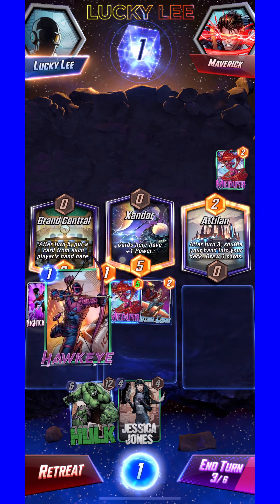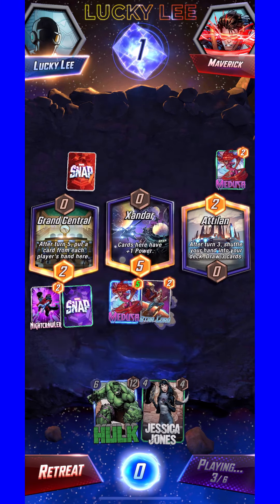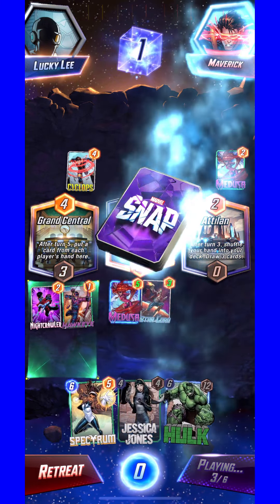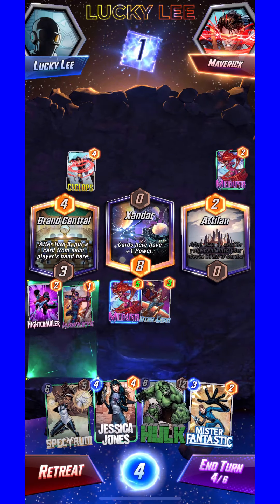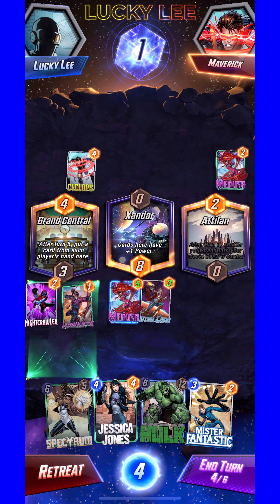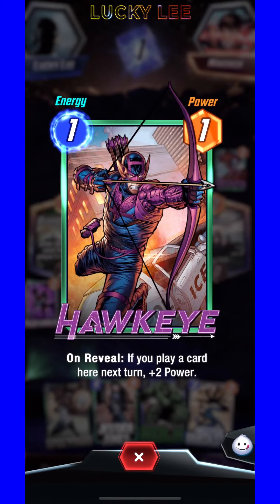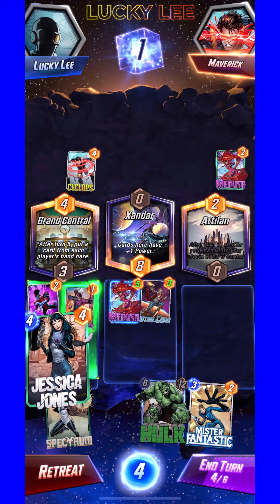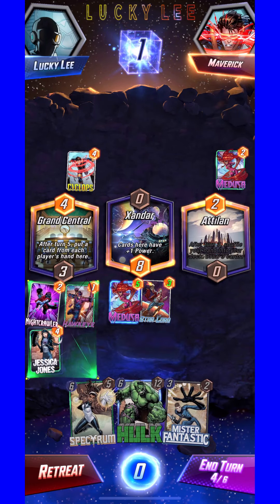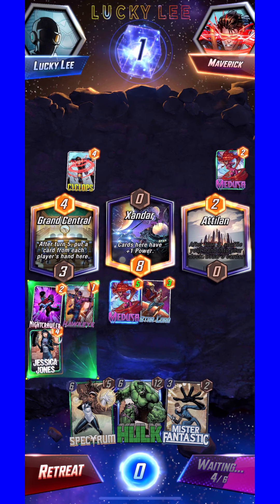I may just leave it and go after that other spot. Oh, I chose the wrong one. They shuffled my hand — I hate when it does that. So Jessica: wherever I put her she gives a plus four, and then I have to battle. If I put her here I get plus two but then I can't put any more cards there. Yeah, let's do it — I'm gonna get plus two from that and then four.